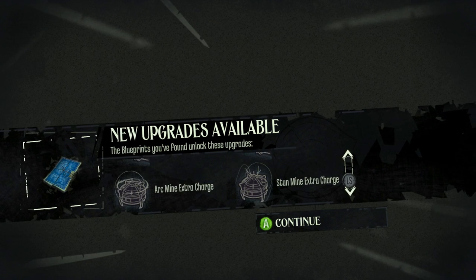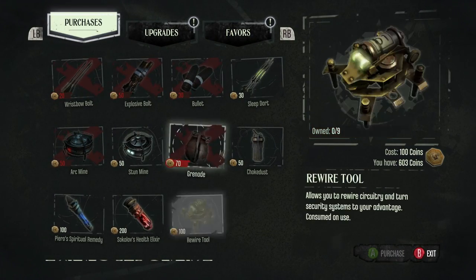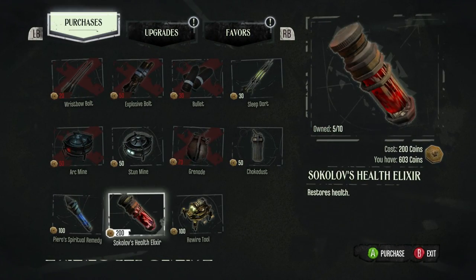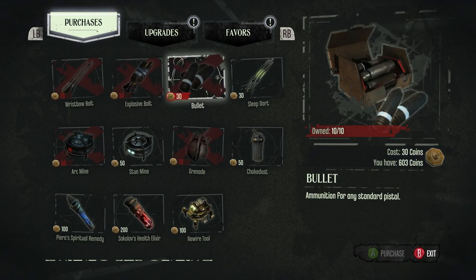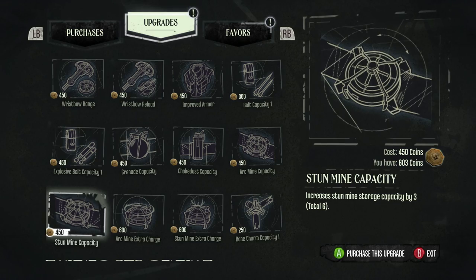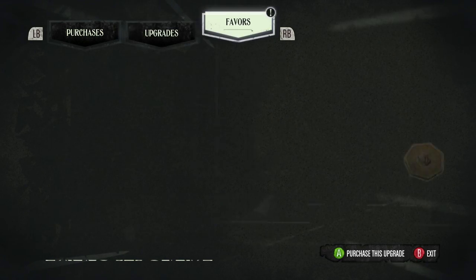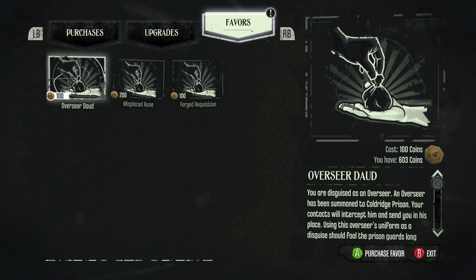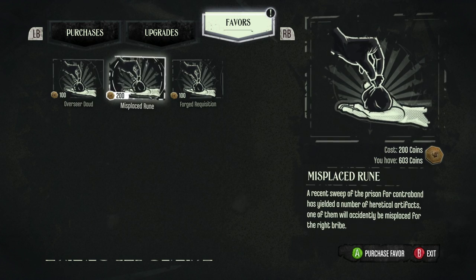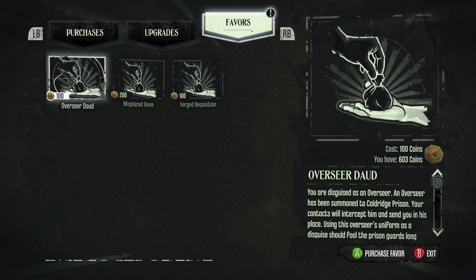And then we've got all these extra upgrades that we can potentially add as well. Here's our basic items that we can buy, anything from health elixirs to explosive bolts. We can do upgrades to our existing equipment, including things like capacities. And then last but not least, we have these favors. I see that there's 400 coins worth of favors and I have 603 coins, so I'm probably going to buy all of these.